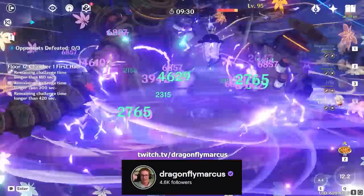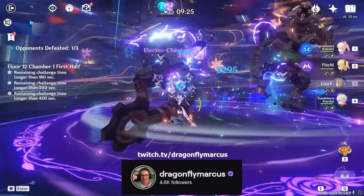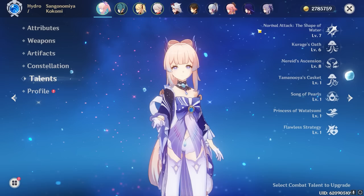Before we start, I stream multiple days a week on Twitch, so if you haven't already, you should totally follow me and consider stopping by sometime. I would love to see you there. Let's dive into the water by discussing Kokomi's kit and explaining why it works so well with the cool new green stuff, all starting with her attack talent.